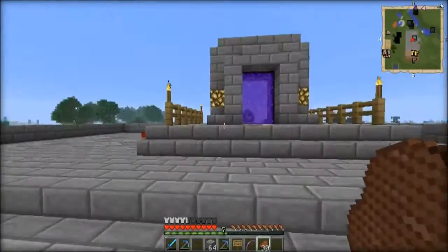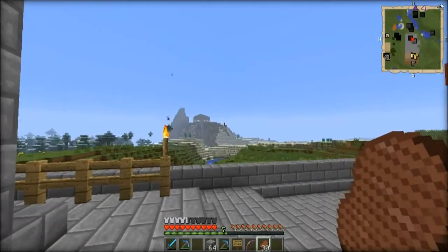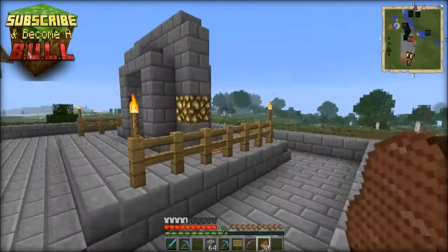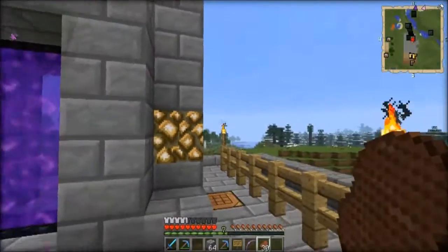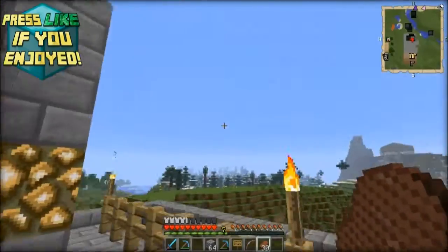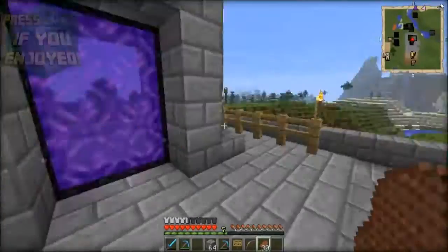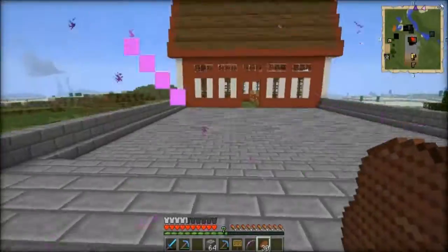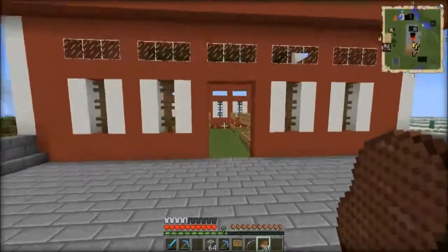Nether portals are a good way for other people on this server — like say Hammy over there, he's right close to us so he doesn't need a nether portal. But say Ink, who is like 1000-something blocks away, it would take forever to run over there and even a while to ride over there, so we use nether portals. My plan is when I've built my house, when people come to visit they're going to come through this nether portal. So if they come on a horse, they can just ride straight on in here and put their horses in.